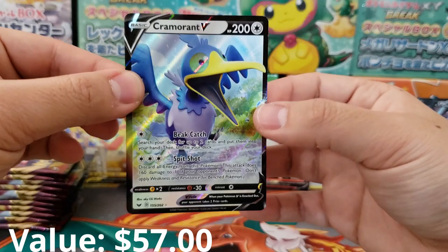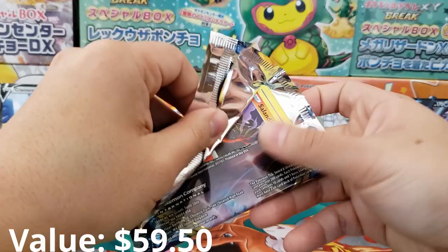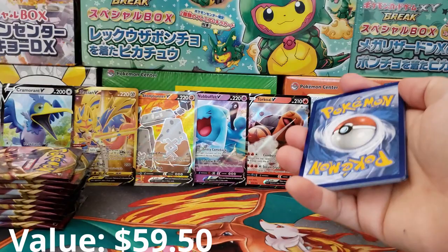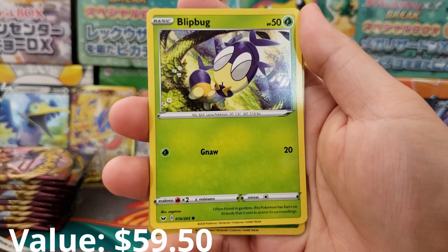Cramorant V — nice little icing on the cake. That's our third or fourth Cramorant V. Keeps coming to me. I know some people who have not been able to pull the Cramorant V even though they've pulled just about every other Hyper Rare card. Cramorant is just a great Pokémon in general — super goofy, really funny. I really like Cramorant V.